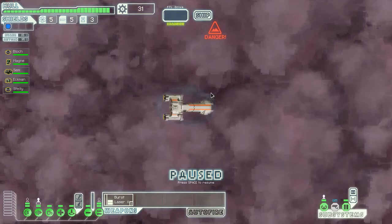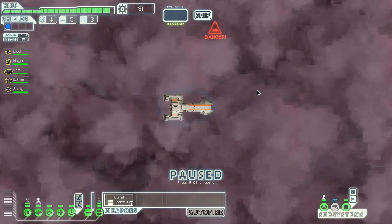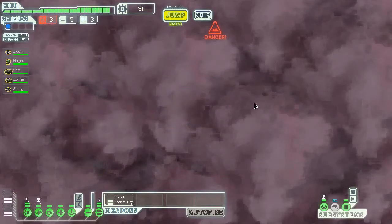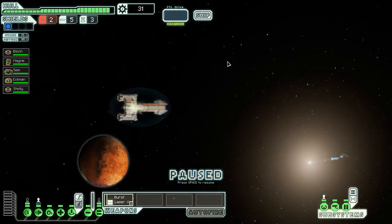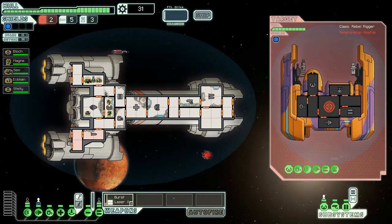We've got five fuel left — that's a bit alarming and I definitely need more. I'll go to a store or shop next time I can and get fuel as a priority. I've got three jumps — this is the only one I can make at the moment. I cannot teleport people to their ship while their shields are up, but as soon as I can.